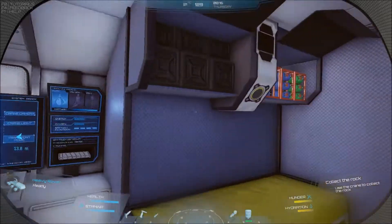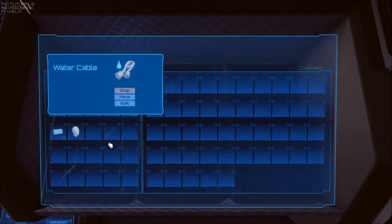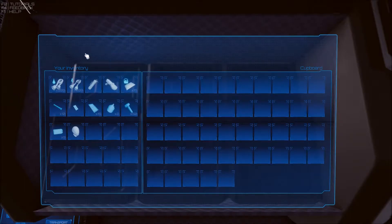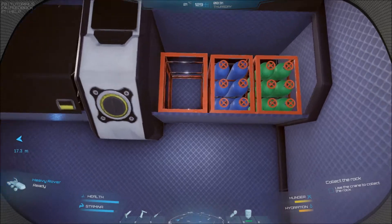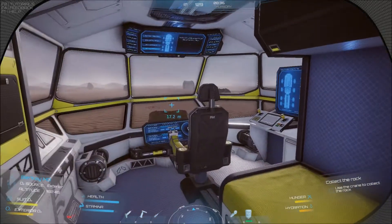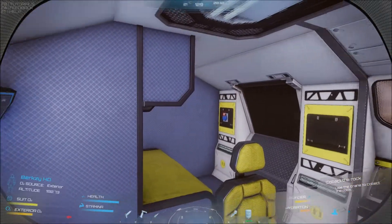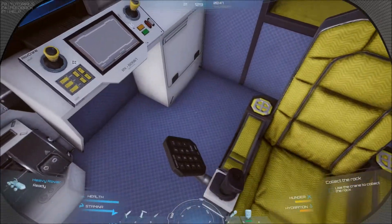There's the crane — it's on the right side, that's sweet. Let's check the inventory: we've got water cable, another cable, spacesuit helmet, planting tool. We've got water bottles with us so we should be fine. We've got health and stamina on the bottom left. I don't want to go outside right now — we need to complete this little task first. Look at this — your own little room in the vehicle, absolutely incredible.